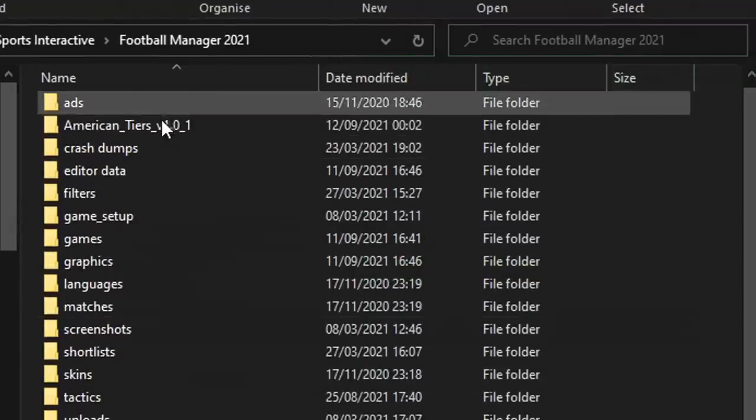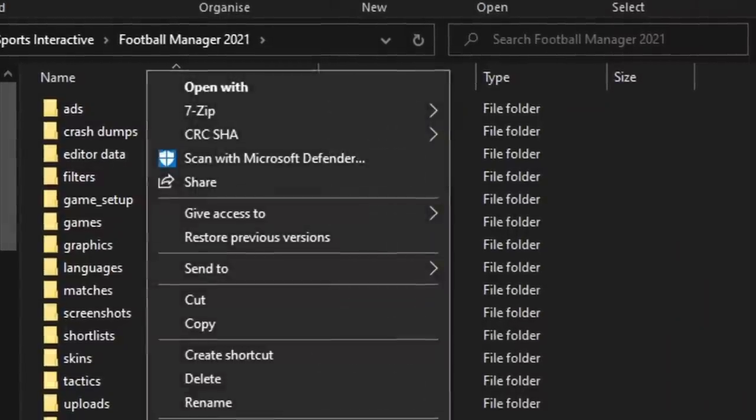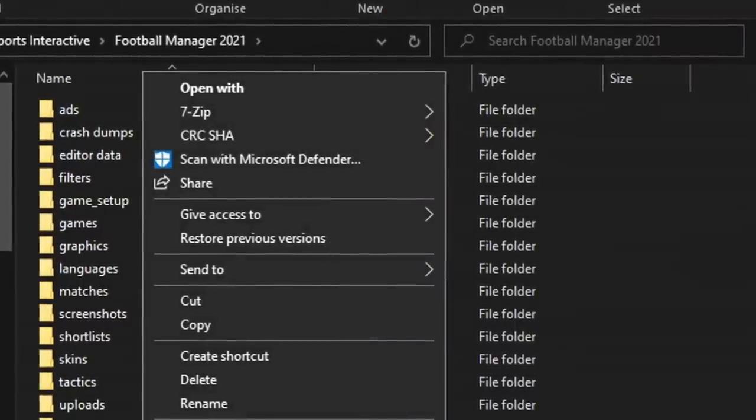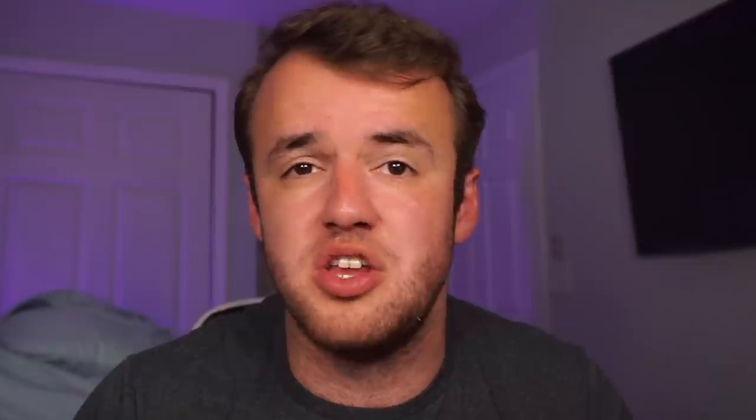When you open it, you will see an XML document — which is a bunch of words on a page — and you'll see a folder. You right-click on something that's zipped, like this folder here. Use a program called 7-Zip to unzip it. Once you have 7-Zip on your computer, just right-click and say Extract Here, and it will come up with a loading screen and the folder's there for you.